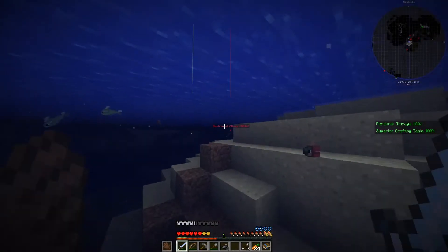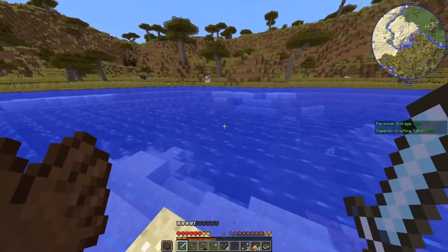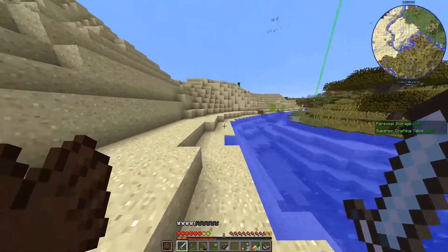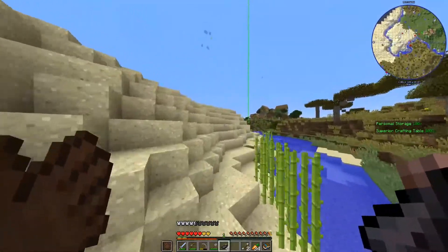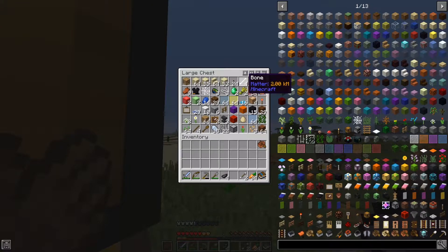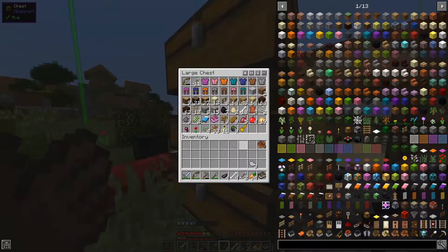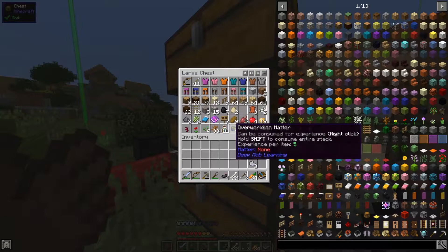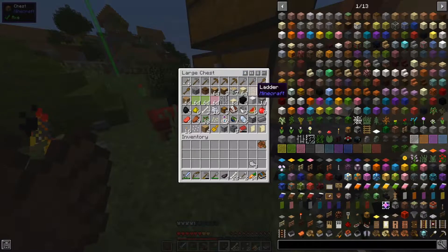I need a bunch of gray and light gray. In order to make that I need bones — I don't even know if I have any. We got some bones, actually. Oh, it does work — light gray! That does work. All right, we need more bones and that's it.